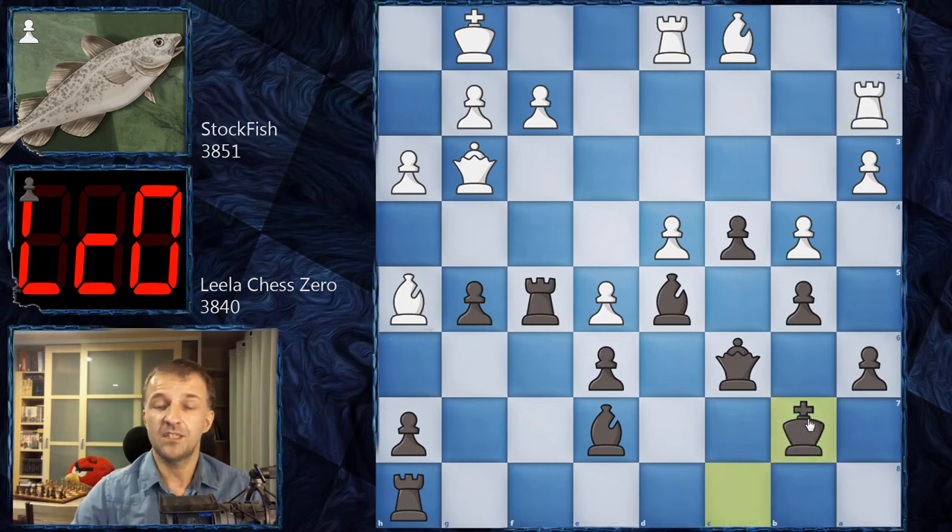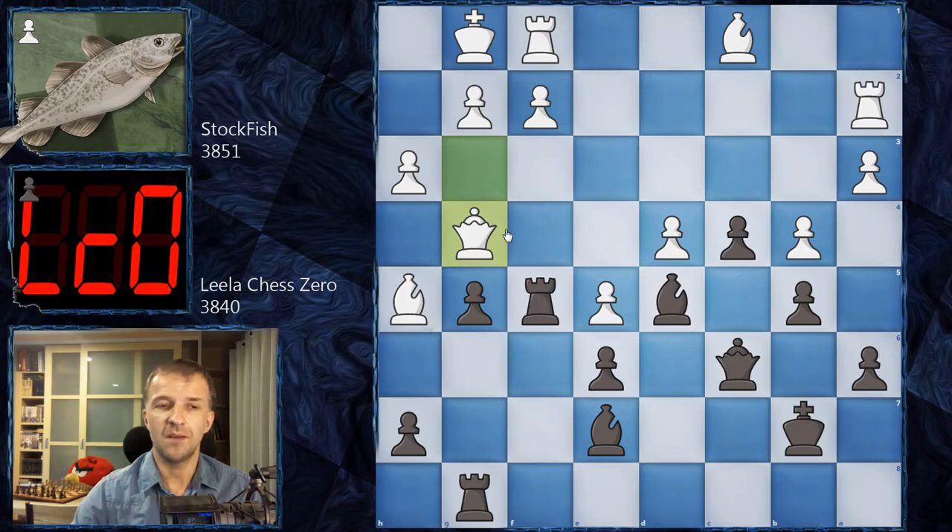We have Kb7, bringing the king closer to the a-file to control it if the file opens. We have Rf1, bringing support to f2, as f2 can be attacked more times. Now Rg8, attacking on the kingside and preparing g4. Qg4 blocks the pawn, so Leela goes for Ra8 — now threatening a5, maybe opening the file or even a4 to close the position. There are a lot of options. Bd2 is played just to prevent any a5 moves.